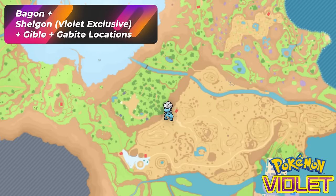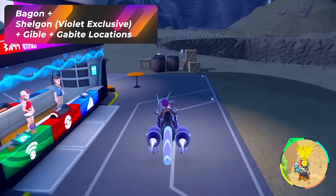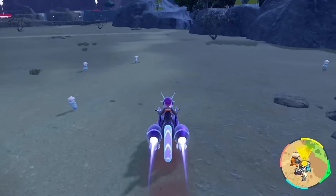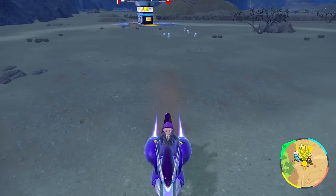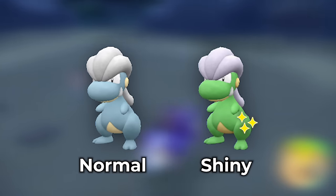If you go to East Province Area Three and spawn over here with your dragon encounter up, you'll already see a bunch of Bagons spawning — wow, that is actually a lot of Bagons. All you have to do is despawn them by walking away and go back, since they clearly like to spawn around the Pokémon center. This is a really good Bagon spot.